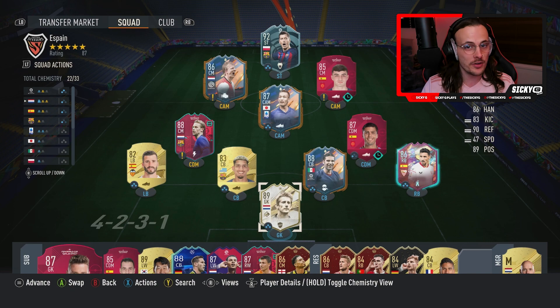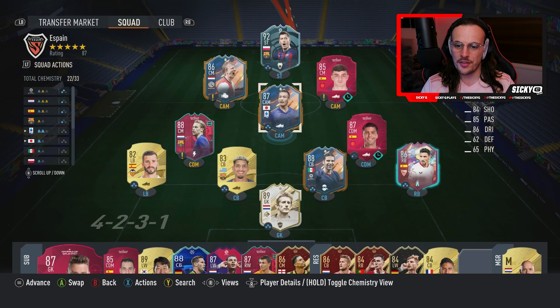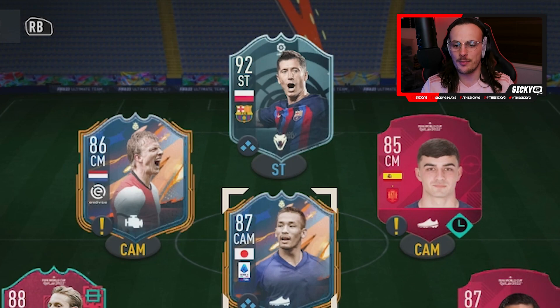Here is our squad. Spain were famous, as were Barcelona, for their tiki-taka style of football. However, contrary to popular belief, they did not play in a 4-3-3. They actually played in a more conservative 4-2-3-1. I've gone for the 4-2-3-1 with the two CAMs rather than the left and right mid, because for the most part Spain's creative players would all like to dominate the centre.